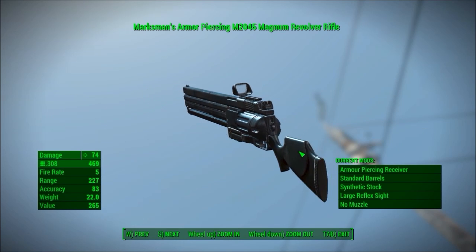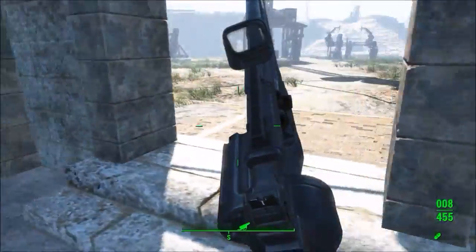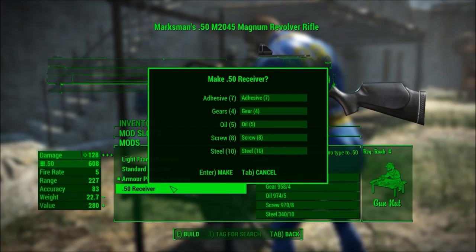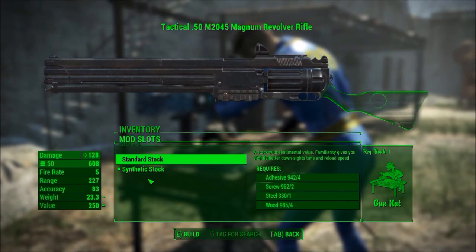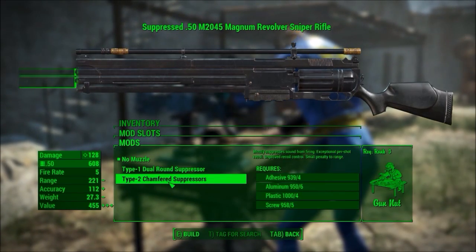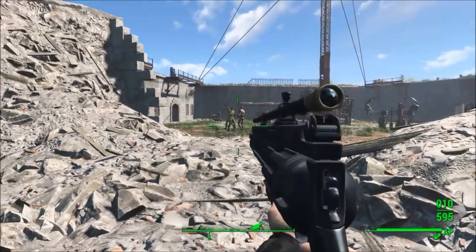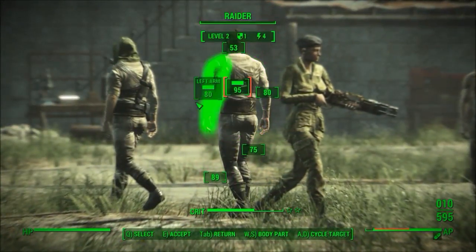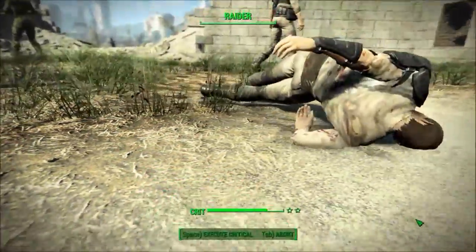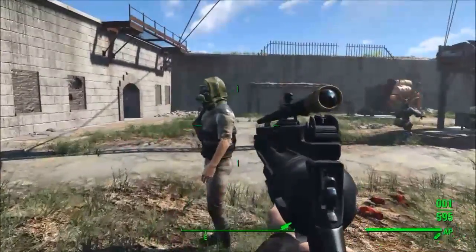My first weapon mod this week is the Magnum Revolver Rifle by the Rizzler. This mod adds a really interesting gun into Fallout 4. As its name suggests, it's really like a long revolver. It is fully customizable, and it's actually a really cool weapon, and I think it fits into Fallout 4 in some way. For those of you who like heavy weapons, I recommend that you get this mod, because while it is different, that's what sets it aside from other weapons. In combat, it does ridiculous amounts of damage, but is pretty slow. For those of you who also like snipers, I recommend that you also give this a try.